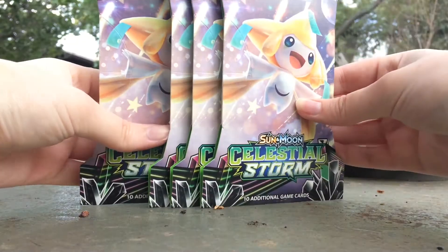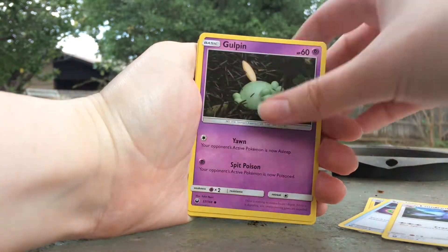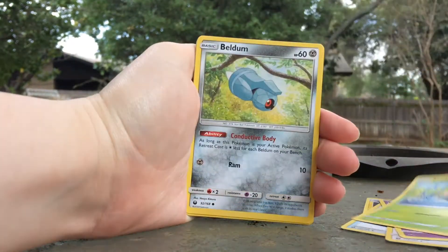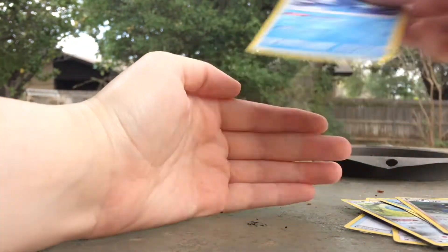Now onto the five Celestial Storm packs. There's a Lanturn, Switch, Loudred, Goldeen, Seedot, Beldum, Shuppet, Mudkip, Tate and Liza, and a Regice.